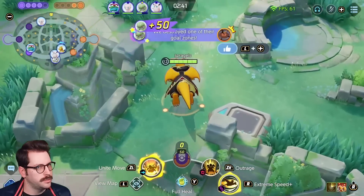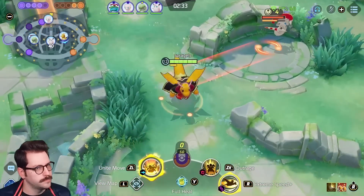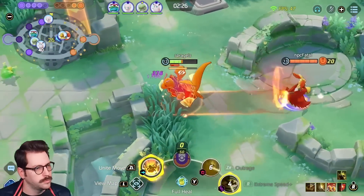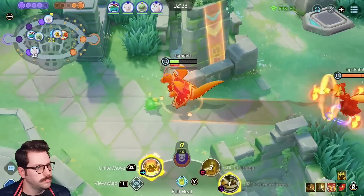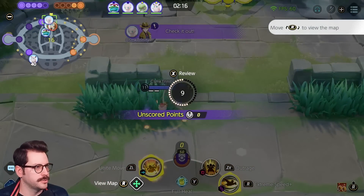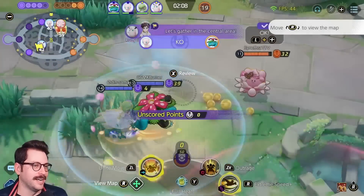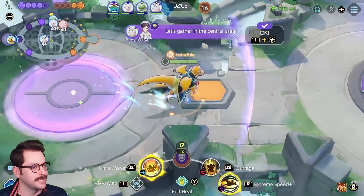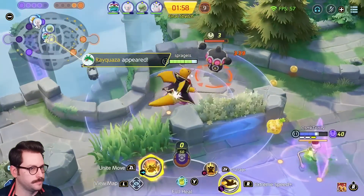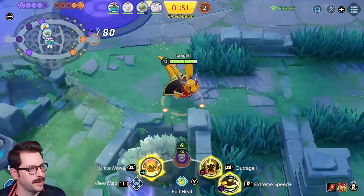I'm gonna walk up through their center — looks like it's already taken. Used my Extreme Speed at an inopportune moment, very inopportune. It was bad. I knew he was there and I used it way too early, so that's on me. Let's see what the team's up to. Need this for my level 13 really quick. Got my increase to Outrage — lowers my hindrances while I'm outraging, which is kind of cool.